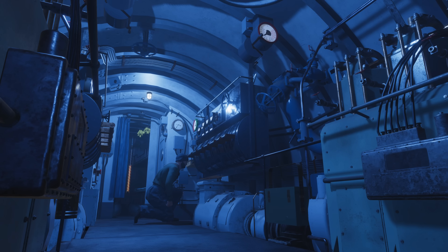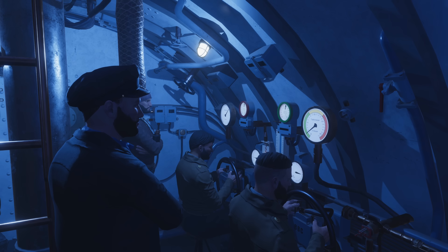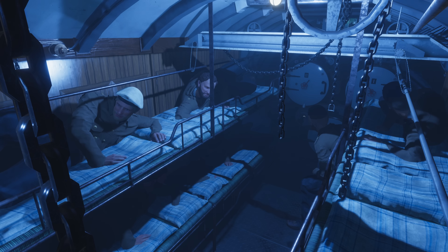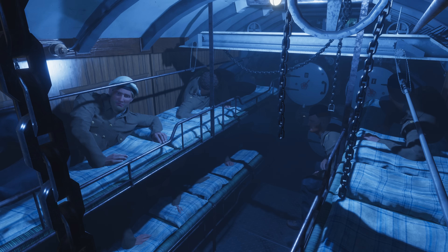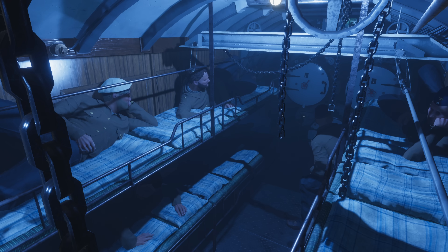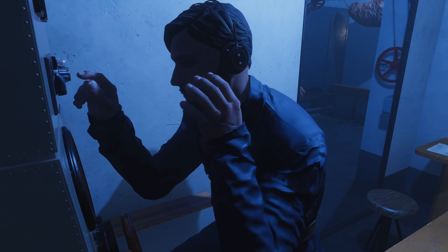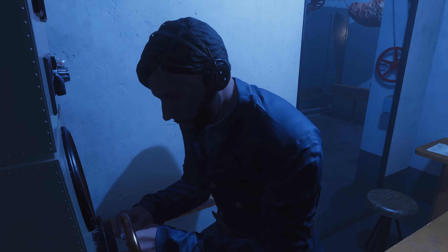U-4 is lying low at a depth of 100 meters as British warships slowly circle overhead. U-4 managed to infiltrate an enemy convoy and torpedo a large tanker, sending it to the bottom immediately. Now we wait for our time to strike again. The enemy warships are already starting to disengage from the hunt. They have been pursuing us for about 30 minutes and have not managed to drop depth charges on us. It's only a matter of time before U-4 will be able to surface and re-engage the convoy.